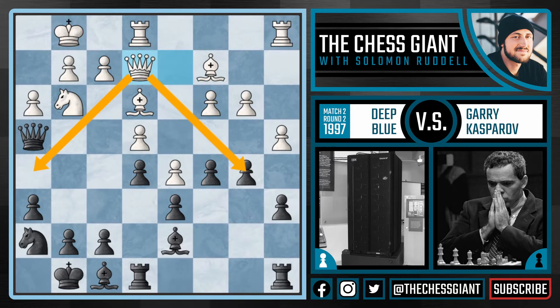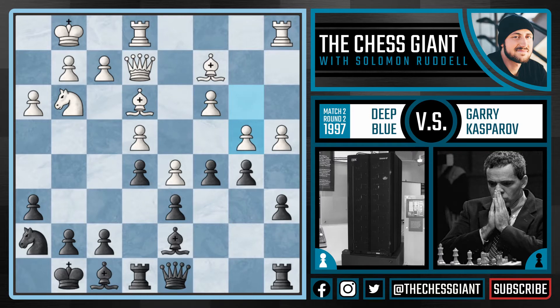Following Qe2, we see Qd8, and now B4. Deep Blue continuing to mount the pressure on the C5 and B5 pawns, and Kasparov responds with Qc7. And now following Rec1, Kasparov played C4.